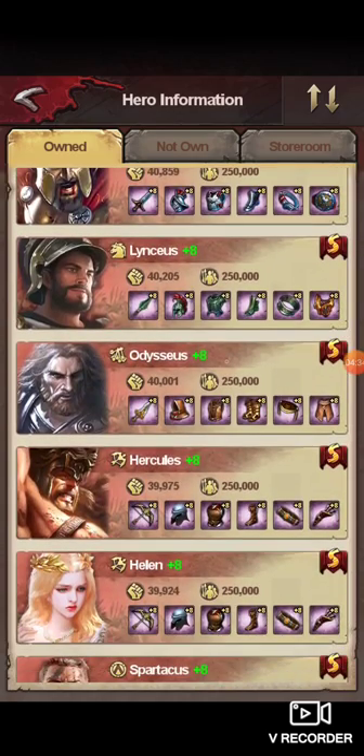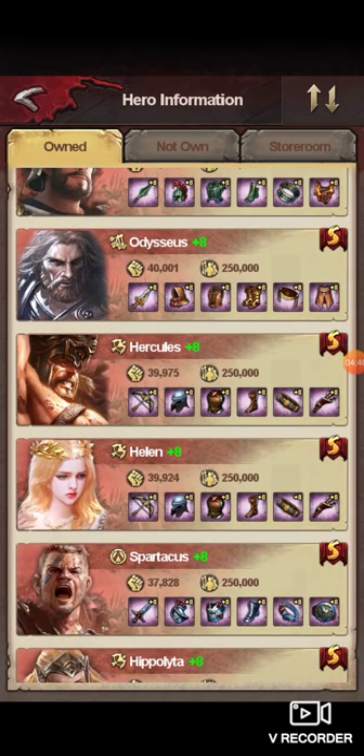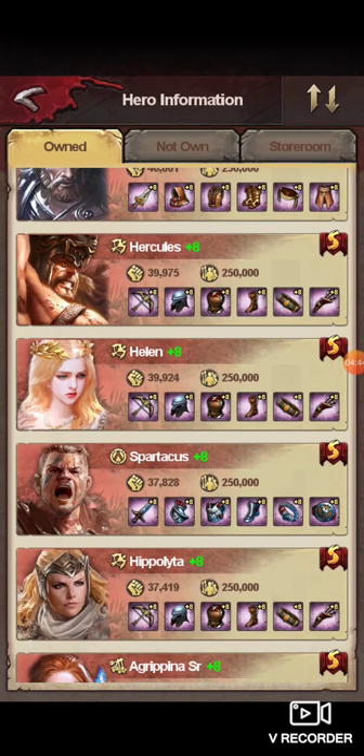Odysseus is your number one highest catapult damager — you're going to want to train him. Hercules is your fourth highest archer damage — you're going to want to train him. Helen is obviously your healer, so you're going to want to use Helen on any level five or six archer monsters because you've got to have a healer with those.